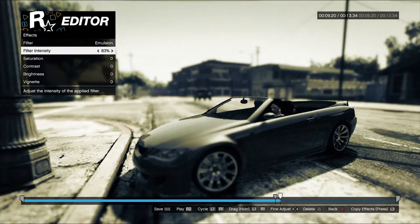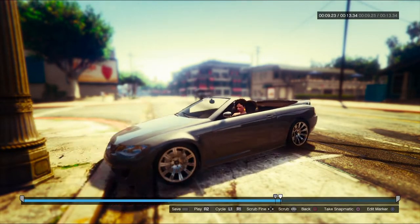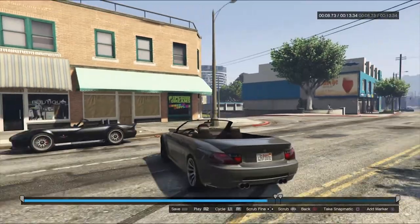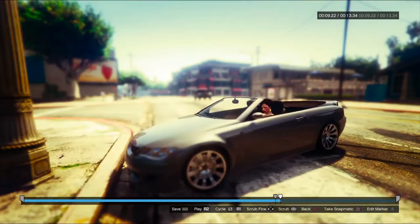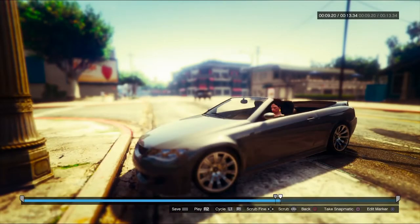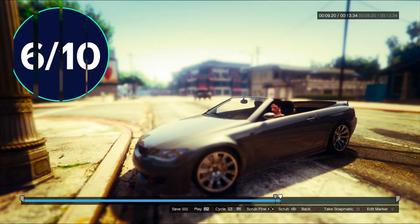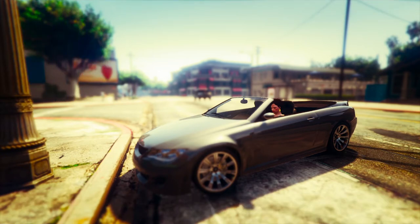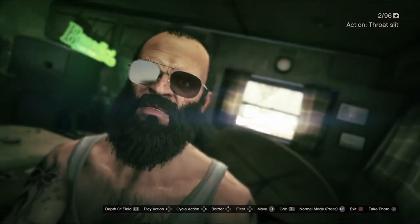You can press R3 to toggle the HUD, and the square button takes a Snapmatic shot of what you're looking at, which can be found in the menu though it takes a bit of time to get to them. That's pretty much it — a very long-winded and painful way to take photos in a game, but it is what it is. In terms of a verdict, I'd give it a 6 out of 10, as the options aren't very user friendly and don't really take into consideration people who want to take photos — they're kind of begrudgingly put in there.